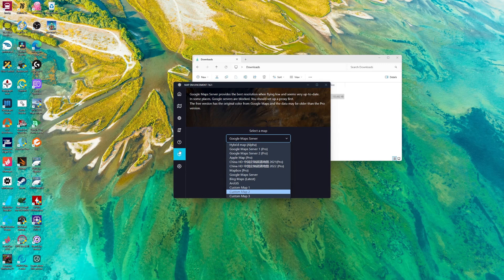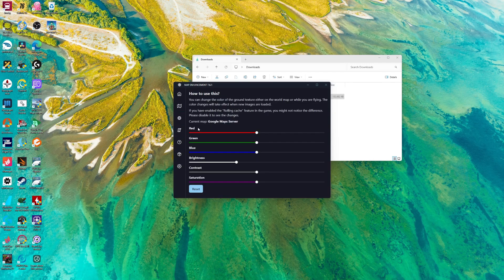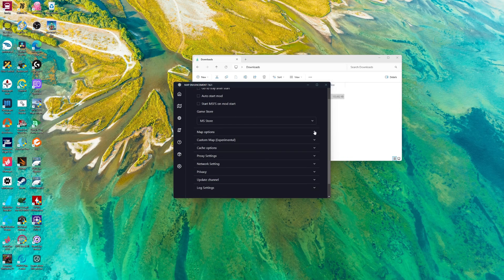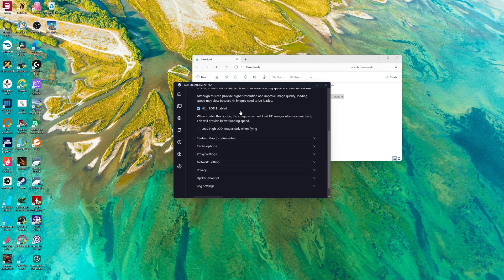Right here, right here — bring this down to minus 15. That's what I've seen online, that's where they want it. Come right here. You either load it while you're flying or look at it one time. I do it here, but it still loads in while you're flying. Select the high load LOD enabled.